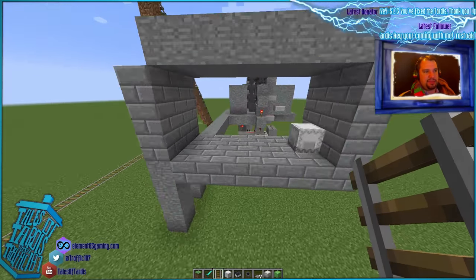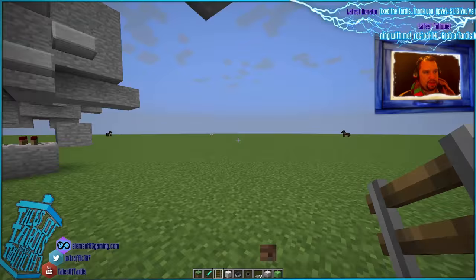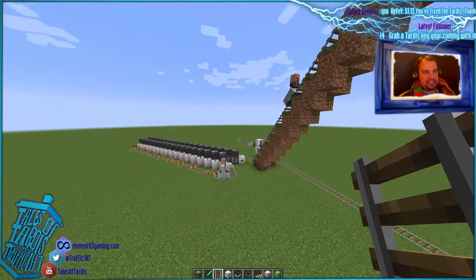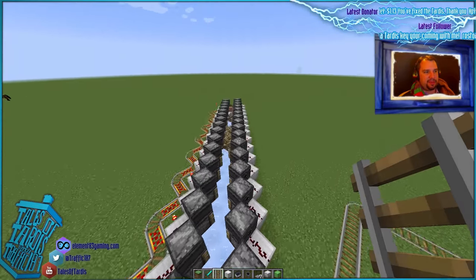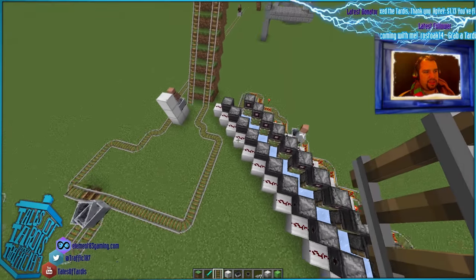This bit hasn't broken. So, if you haven't seen this little secret — there's a little secret room below. There you go, that's a nice little piece. Around, around, around he goes — where he stops, no one knows.